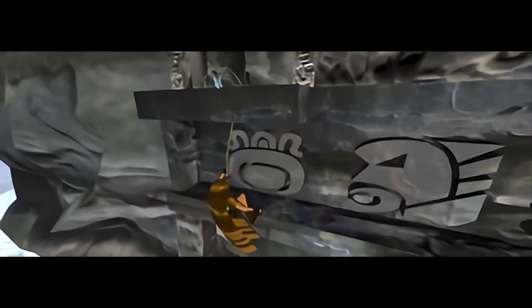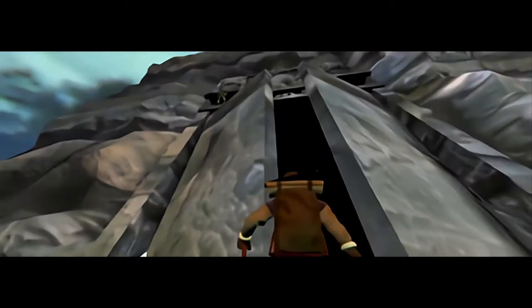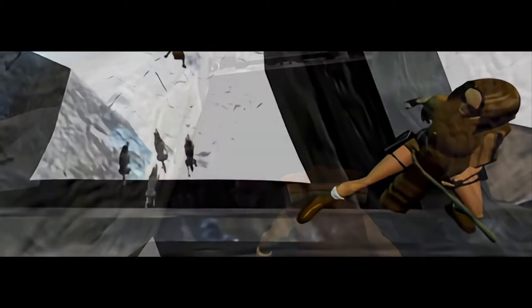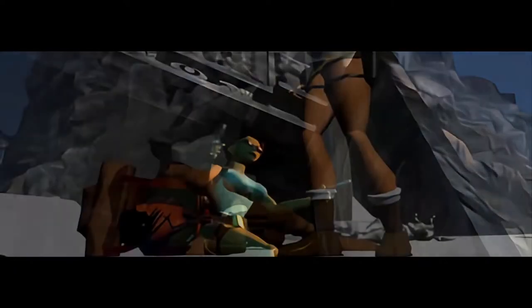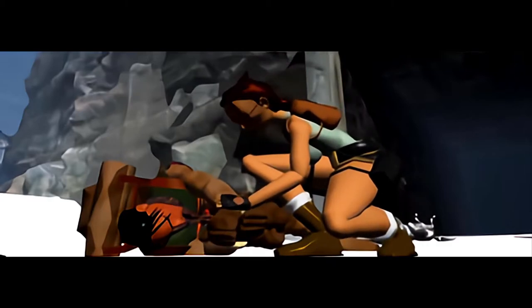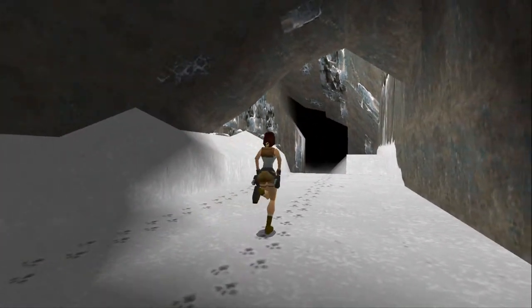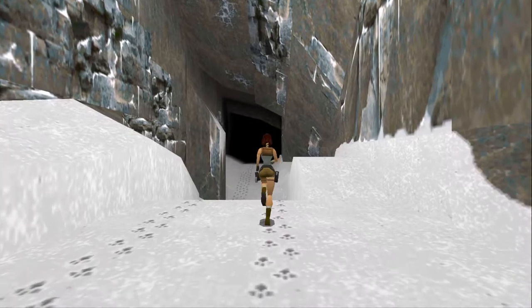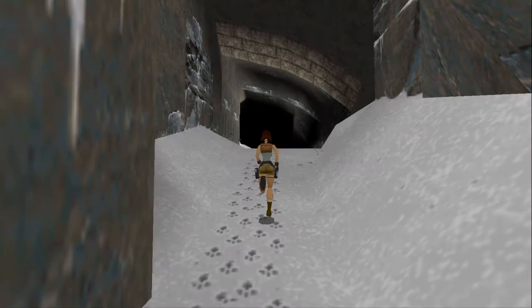Silently, she climbs an ice ruin as her guide waits below. Demonstrating her knowledge, she immediately knows how to open the ancient gate. When ravenous wolves attack, she doesn't hesitate, leaping from the structure to save her defenseless guide. Saddened, she realizes she's too late. But that doesn't stop her from moving forward, and she gives a shrewd stare into the mouth of the cave. Without a single word, we know pretty much everything we need to know about Lara Croft. She's knowledgeable, daring, brave — and she has compassion for innocents and doesn't want to see them hurt.